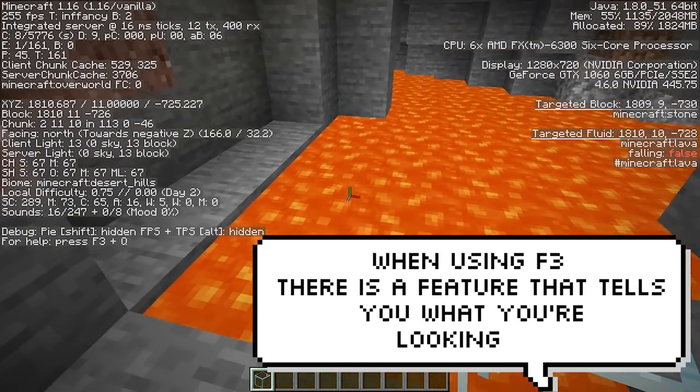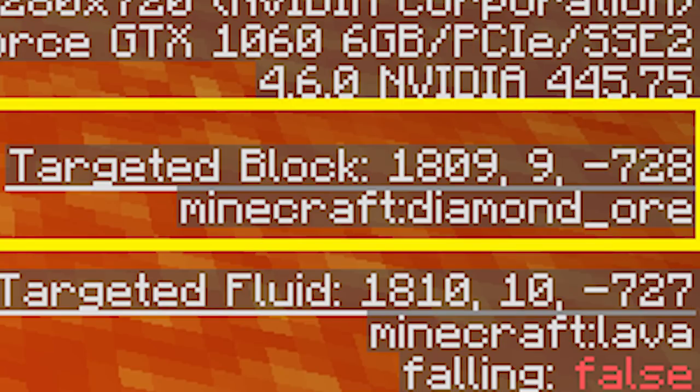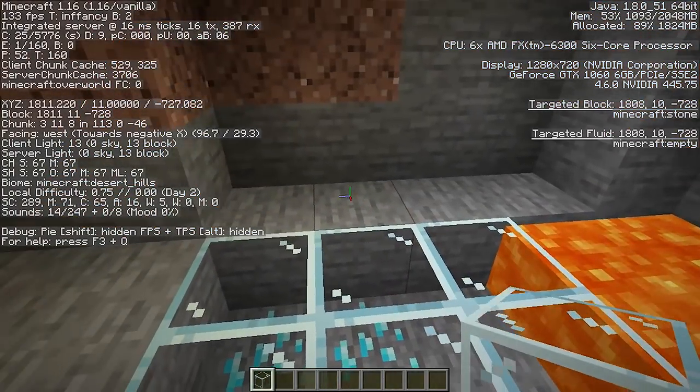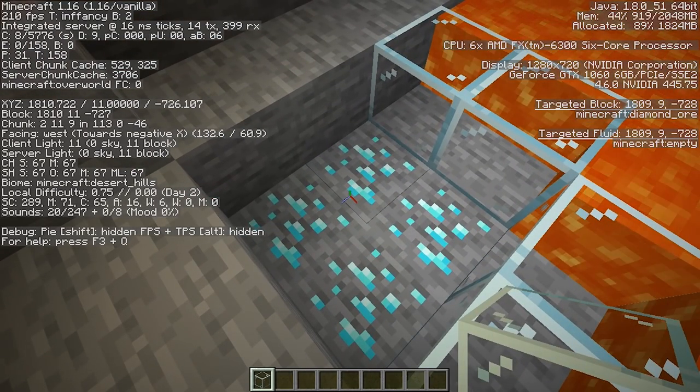This one's been around for a while but not everyone knows it. When using F3 you actually get told what target block you're looking at, but it ignores lava and any kind of liquid — so if you're looking at diamond ore through lava it can tell you. If you're on a Y level where diamonds can spawn or any good ore, it's always worth looking through the lava pit just to see.